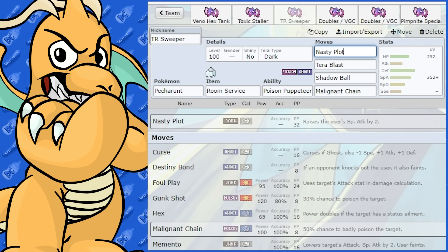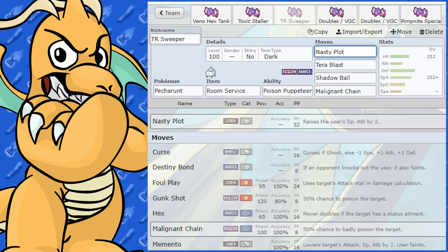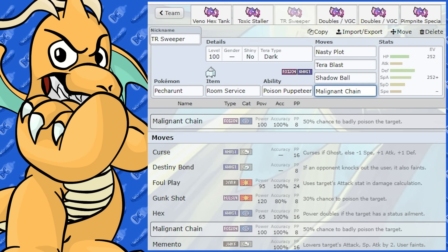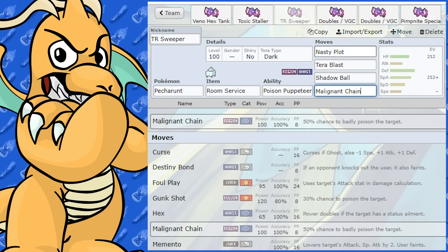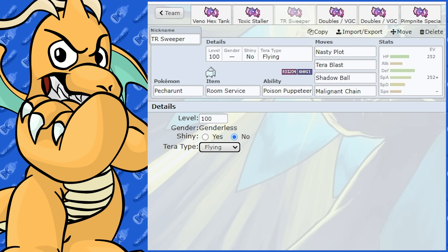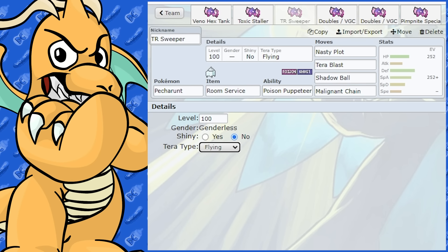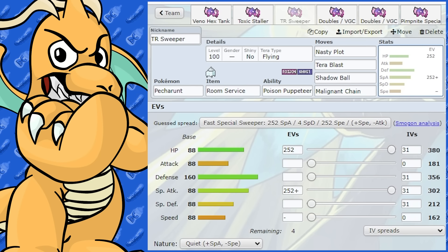With Nasty Plot, when you've got Trick Room up, you'll be able to actually use it effectively. I've given it Tera Dark so you have at least a move to use against Psychic Pokemon, though you could have Shadow Ball too. I've got Malignant Chain as well for its main STAB moves. Another Tera option could be Flying to get around Ground type moves - Ghost and Psychic moves would at least be neutral. So Flying could be another option, though I probably wouldn't Tera this Pokemon that much.